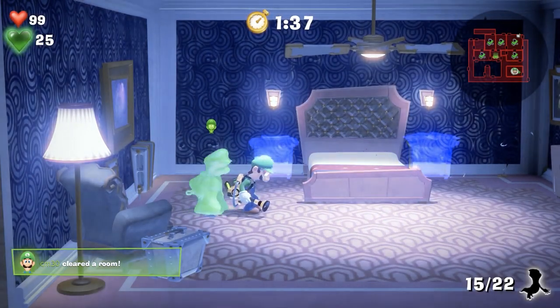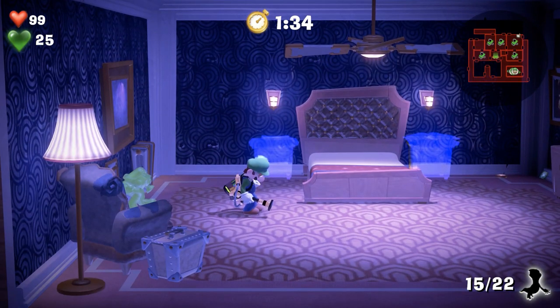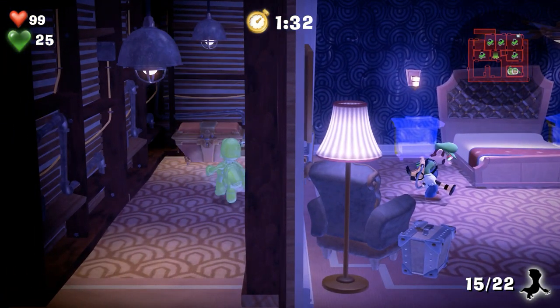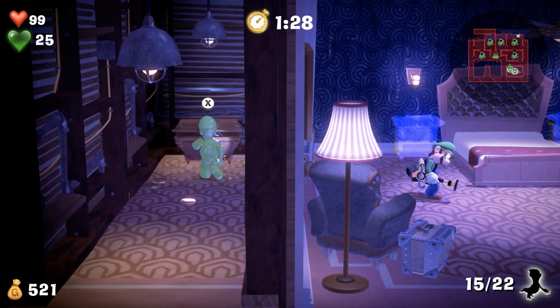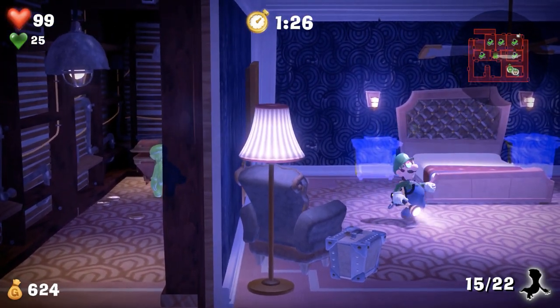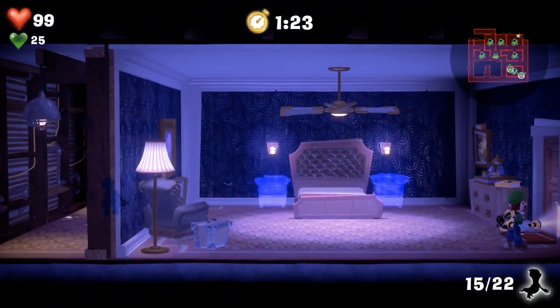There are also a surprising number of Gooigi-only secrets in the Scarecraper. You probably know about the bathroom ones with a treasure chest, but did you know walls in normal rooms often contain them too? They often lead to a treasure chest which also has a power-up in it.